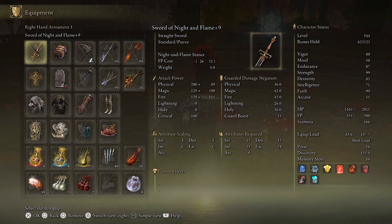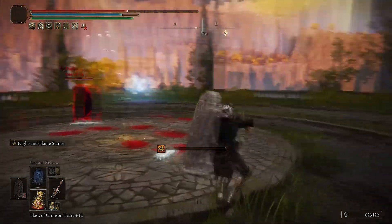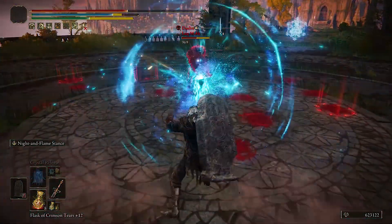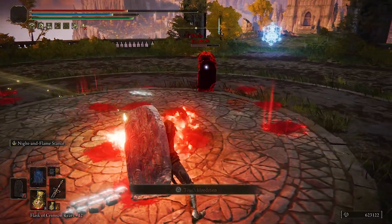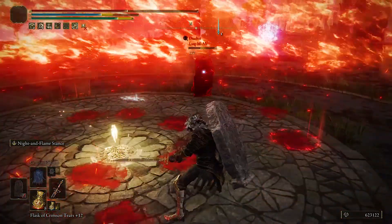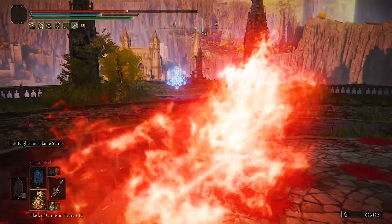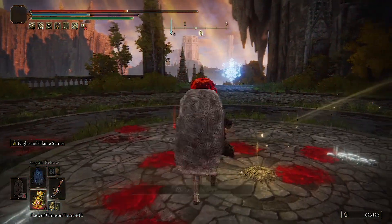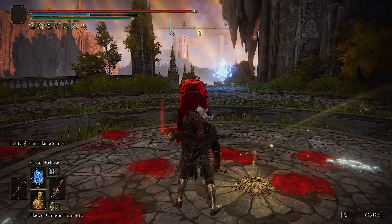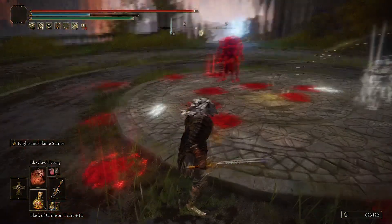The Sword of Night and Flame got a boost — it does more damage and the spell has a little more motion to it, so you can use it from more positions. It's really nice.